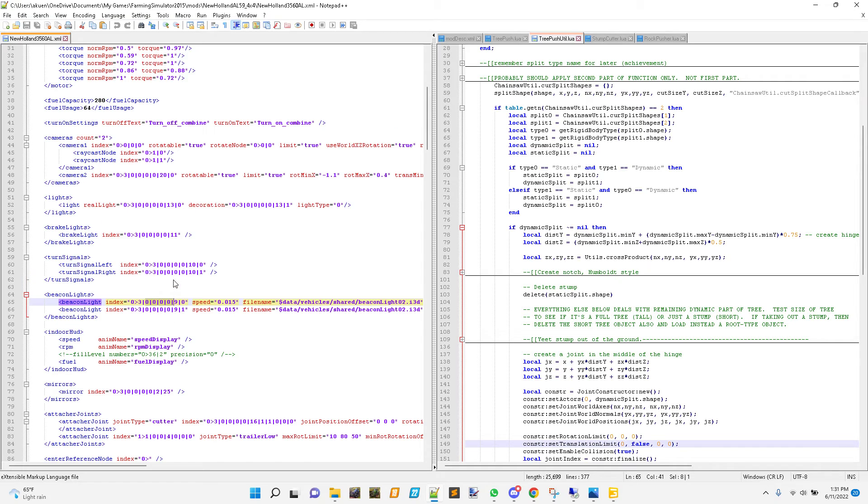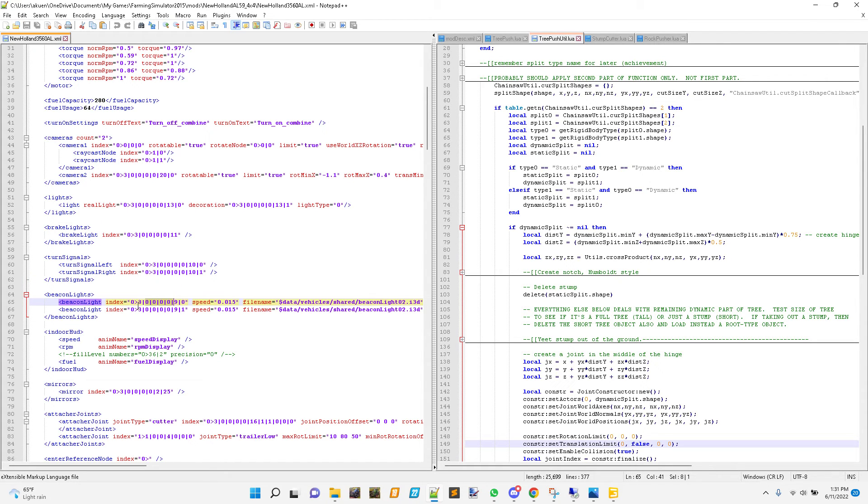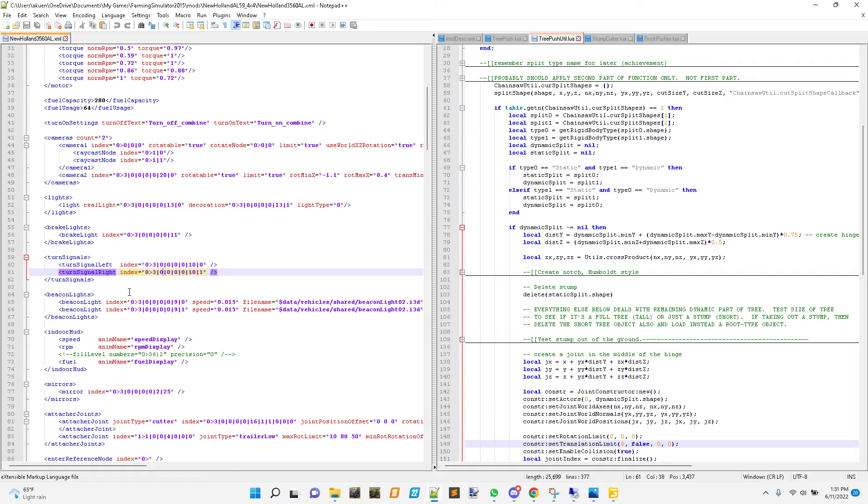I don't need to fix the beacons - I think I've seen those work fine in game. Turning signals and hazards I think are set up okay, left and right at least from what I've seen from behind the combine. I'm not too worried about the brake lights. So it's probably these - zero-zero-zero-zero thirteen. It appears there's a source for the real light.